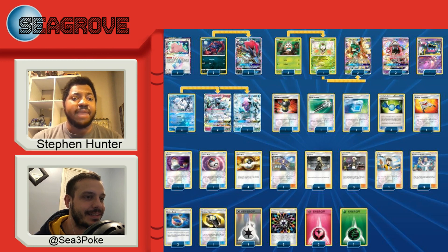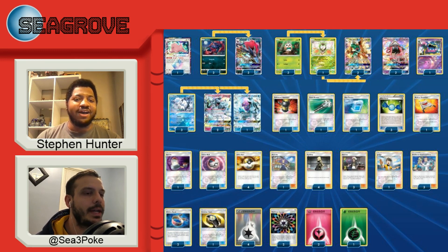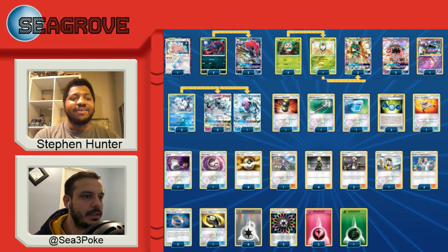It was also really good against the Blacephalon matchup. The idea was to hit 160 with Sublimation GX and then use Feather Arrow to finish something off and get four prizes in one turn. I almost did that in the top four match against Blacephalon, but I wasn't able to get my last Guzma off. I prized my Judge too, which was my backup plan. But throughout the day, that's definitely what would happen — I'd Sublimation the same turn I'd Feather Arrow something, most likely targeting Blacephalon.